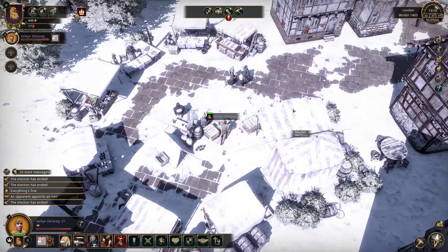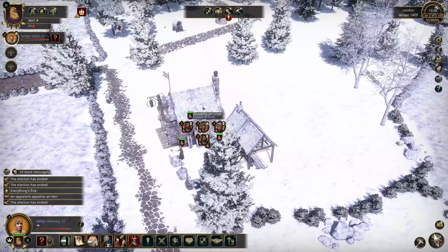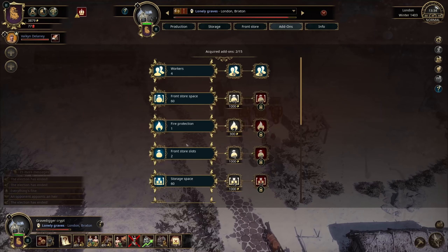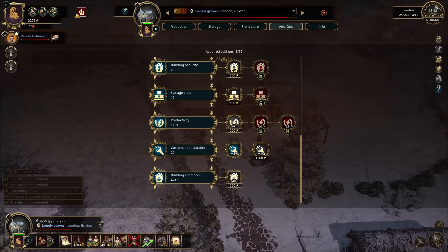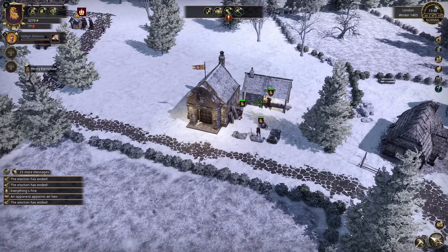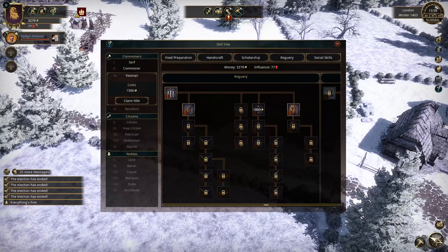We've arrived at the harbor market. The price is 100 better than Brixton — 3400 coin. I'll take that before moving on to Whatford, and then get back to the crypt. There are already seven more bone bracelets available. Since the front storage isn't being used much, let's increase customer satisfaction for 600 coin — it's worth it. We could also increase productivity by five percent for 600 coin, but another building entirely would be better than that small percentage increase. Another grave digger crypt would be up my alley.